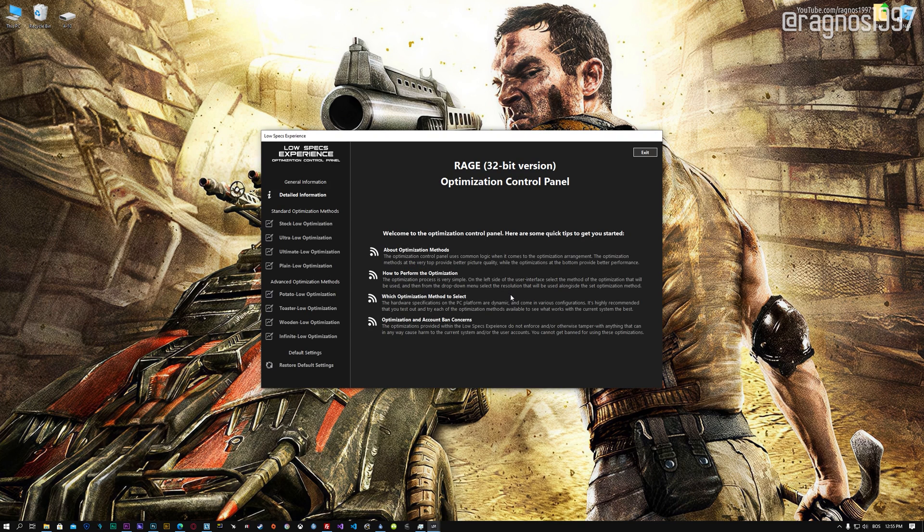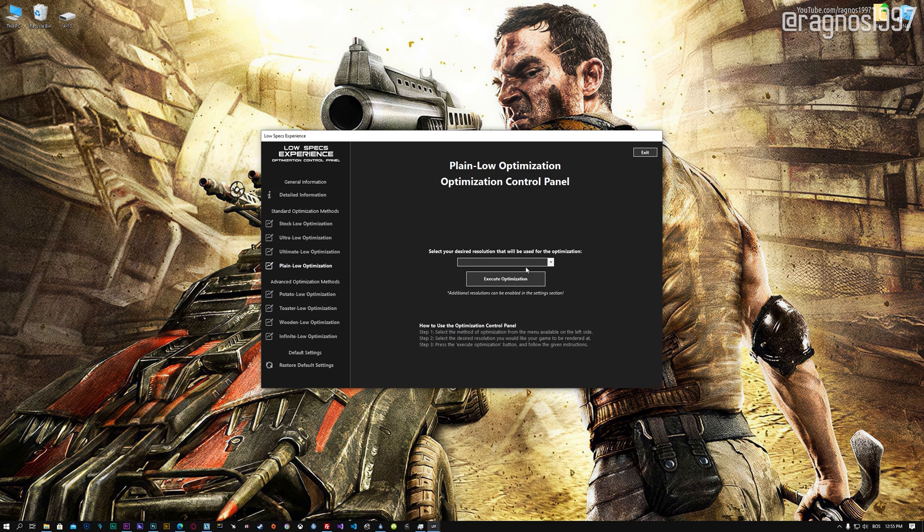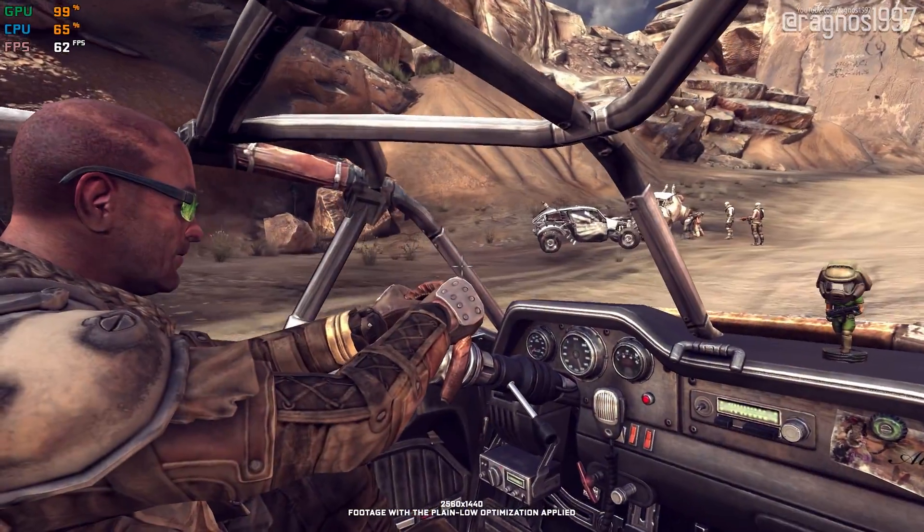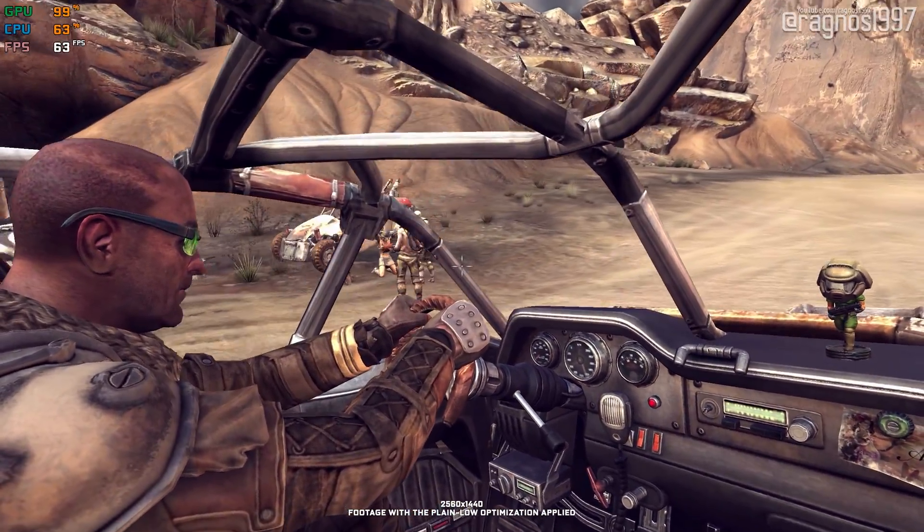When the optimization control panel loads, simply select the method of optimization and the resolution you would like to render your game at. This is something you will need to experiment on your own in order to see what works for your system the best. Once you decide which optimization method and resolution you are going to use, press the Execute Optimization button and then start your game. If you are not satisfied with what you see, you can always restore your game to default settings by choosing the Restore Default option.